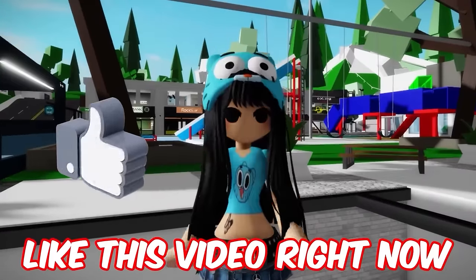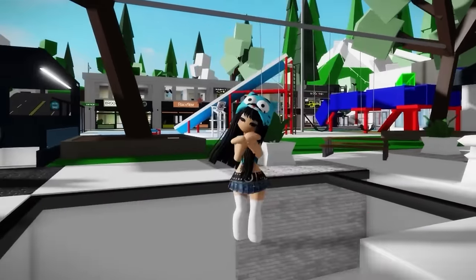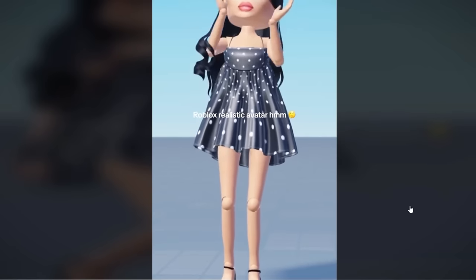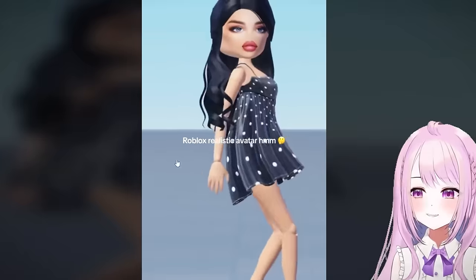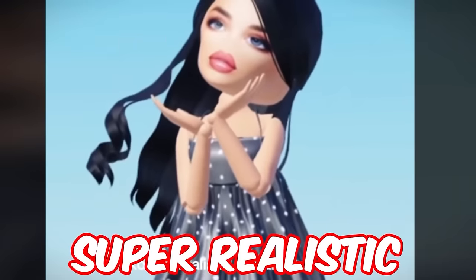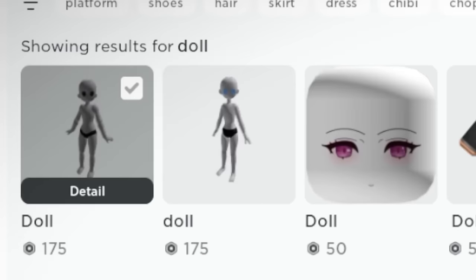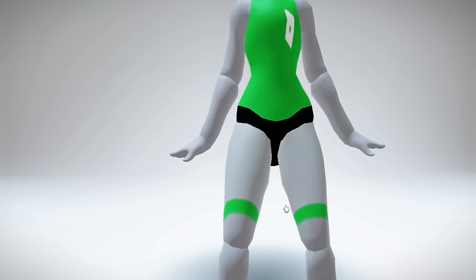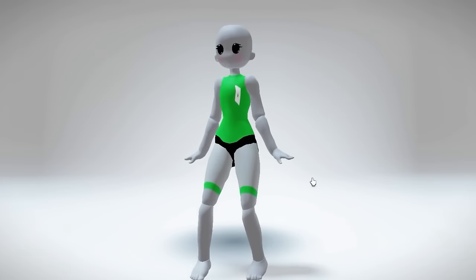Smash the like button if you want more chibi avatar outfits! The next avatar I found is pretty unique — it's basically Barbie 2.0, look at the legs. This one is called 'Doll' — D-O-L-L. Look at the hands, they're a little creepy but so pretty. They kind of come up like that. Let's try this one out!